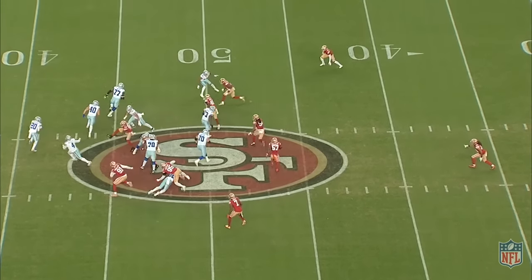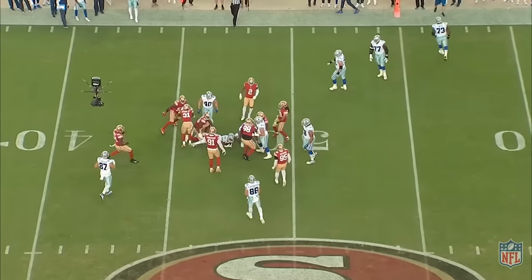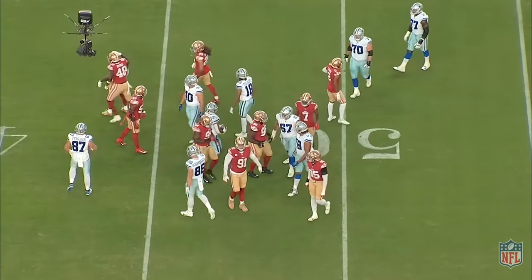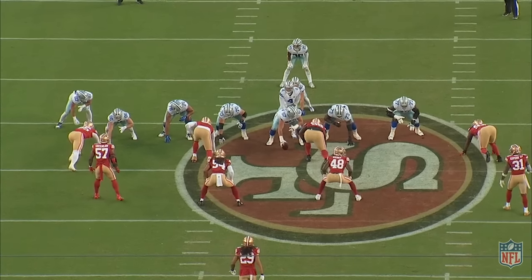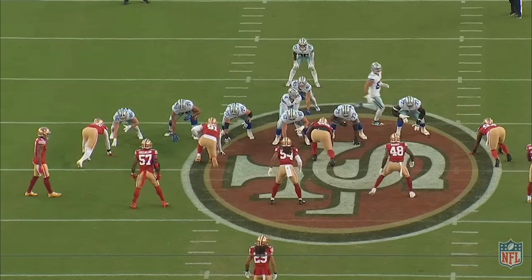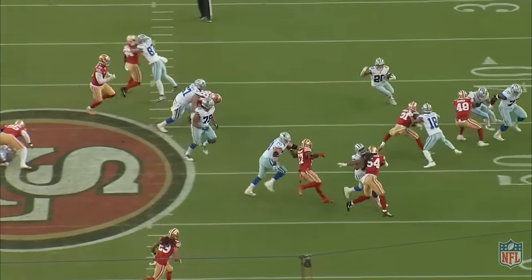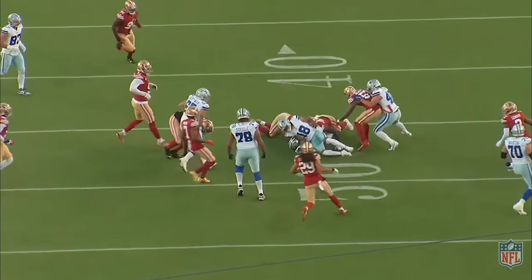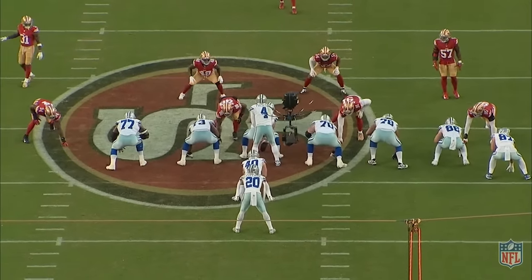The one thing that stands out with this team is that everyone plays hard, everyone rallies to the ball, everyone plays 100 miles an hour each and every play. The Cowboys are running the toss-crack play — they'll crack down on Farrell, pull a tackle, and have a fullback lead around. Watch Oren Burks take off like he shot out of a cannon to run this play down, forcing the cutback to your 33-year-old safety Gibson. Even though Burks made the play, he celebrates giving credit to Gibson. How do you not love this team?